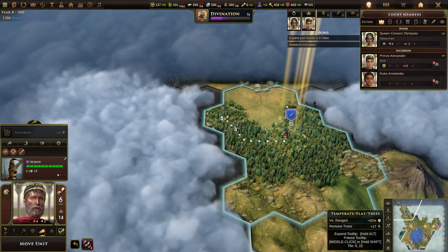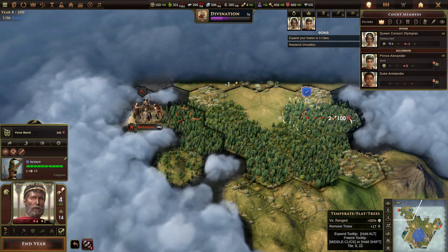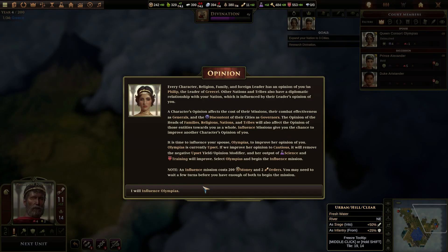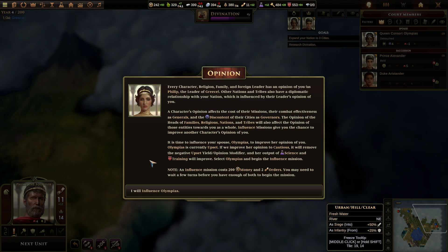Although we got a bonus for going that way, didn't we? Cool. Opinion — every character, religion, family, and foreign leader has an opinion of you. That's Philip, the leader of Greece. Other nations and tribes also have a diplomatic relationship with your nation, which is influenced by their leader's opinion of you. A character's opinion affects the cost of their missions, their combat effectiveness as generals, and the discontent of their cities as governors. The opinion of the heads of families, religions, nations, and tribes also affects the opinion of those entities towards you as a whole.